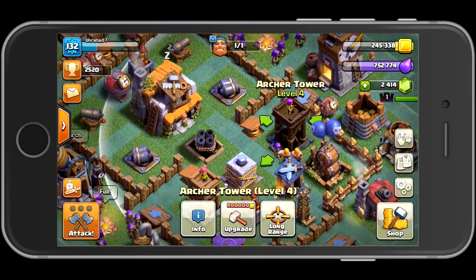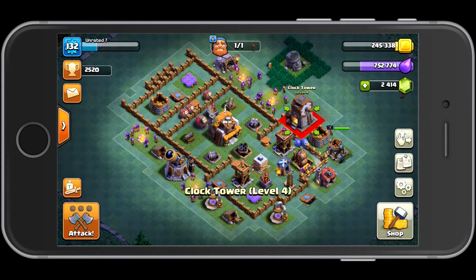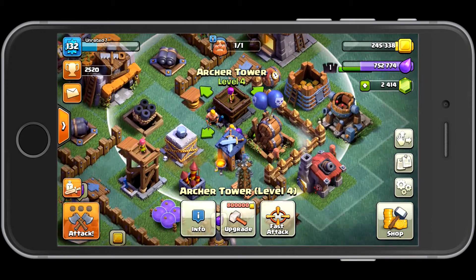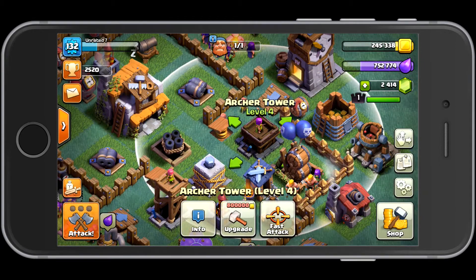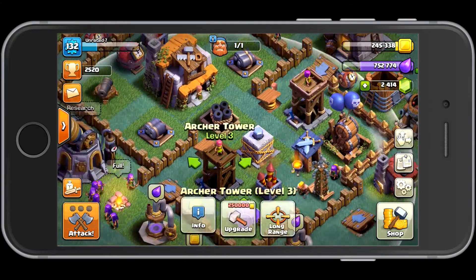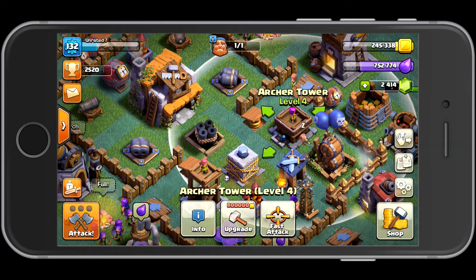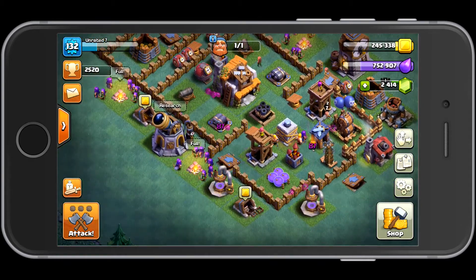I looked at the top people on the leaderboards, and what they do is put both of their archer towers in fast attack mode. In fast attack mode, you've got 96 damage per second, and once you upgrade again it'll be over 100 damage per second — you can get these guys to level 5. I would look into the top players' base designs and consider using fast attack mode versus long range mode.